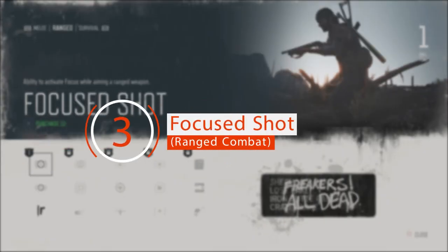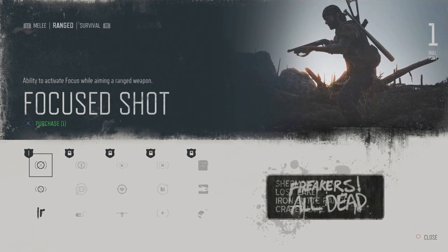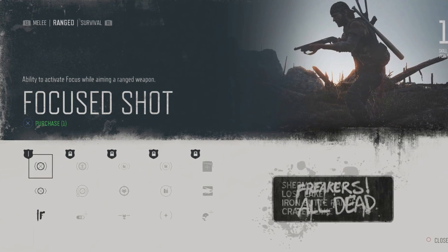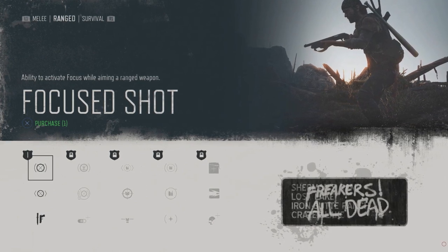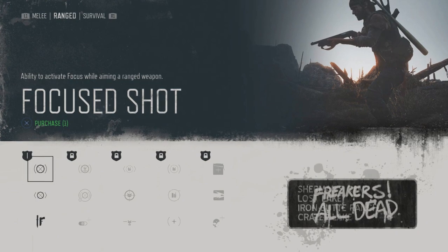Focused Shot — Ranged Combat. Since ammunition is such a scarce commodity in the post-apocalyptic world, you'll need to make every shot count. The Focused Shot skill slows down time for a few seconds to drastically increase your accuracy for those precious headshots. However, the skill does come with a cooldown that you'll need to take into consideration.